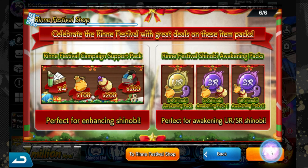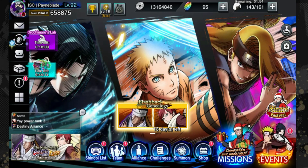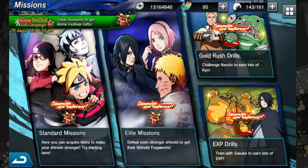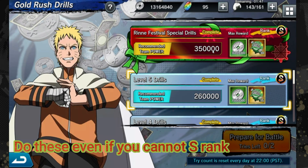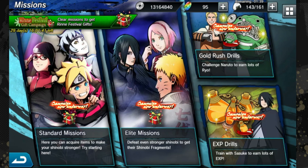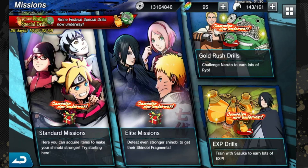Let's go into a mission and see the boxes drop. Here are the gold drills — 350k power required to get double the gold. Keep doing them even if you can't finish, you'll get a ton of rewards. It's limited time. Same with the EXP pots — you get double what you normally get. Even if you can't finish, try to get a ranking because you'll likely get more than 70% of rewards even at 20-30% completion.